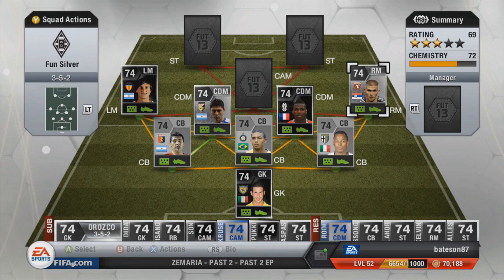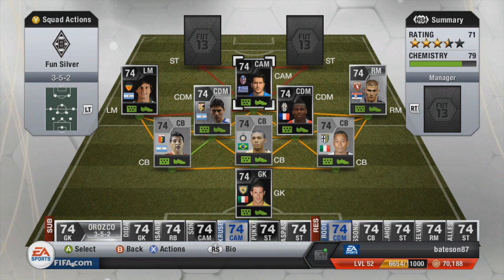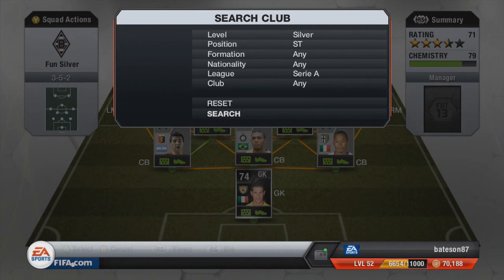In the CAM position we have Kone, who is in-form. If you want to cheap this team up, you can get the normal Pogba, get Neto for a better link with Kone, get the normal Piatti, or any other Argentinian left mid. If you want to replace Kone, Pasquato would work as well.